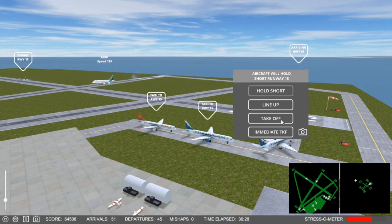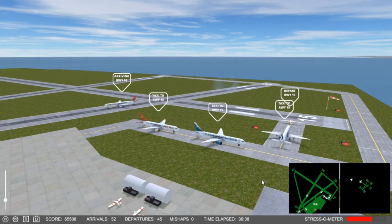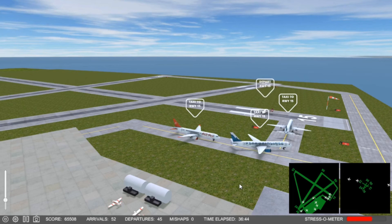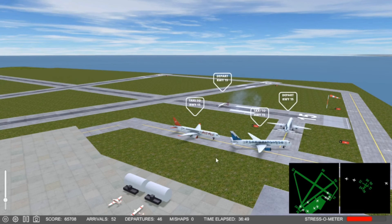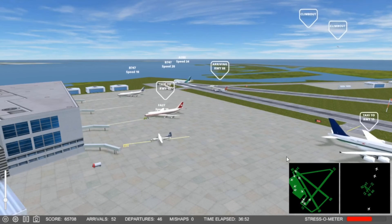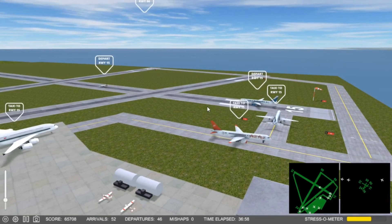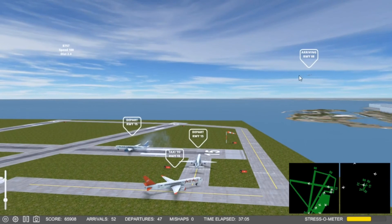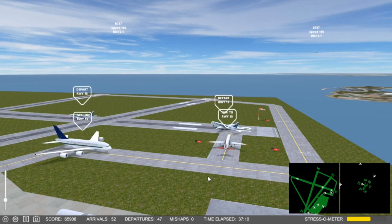Now I've got to expedite though — 1-4-7, expedite off runway 0-6. 5-6-5-1, cleared for takeoff runway 1-5. 1-1-4-0, request back — 1-1-4-0 on the pushback. 4-9-4, cleared for takeoff runway 1-5. See if these guys play nice. All right, good.